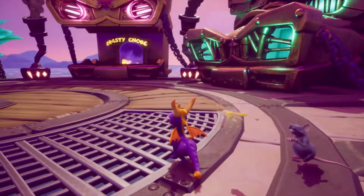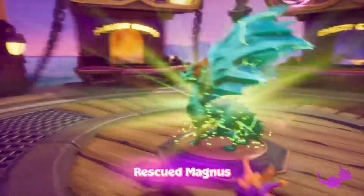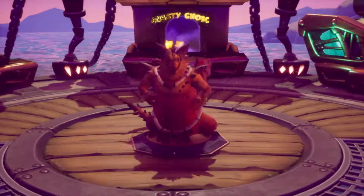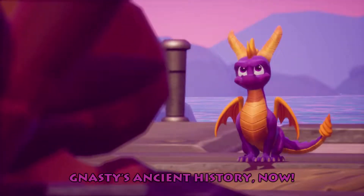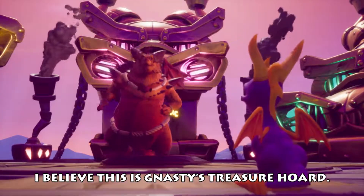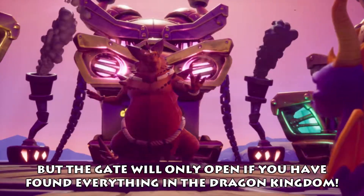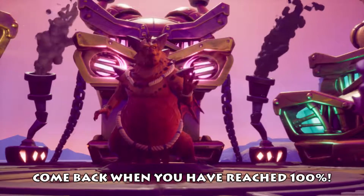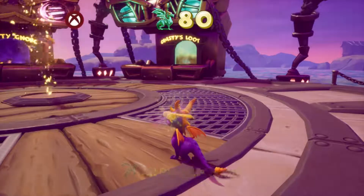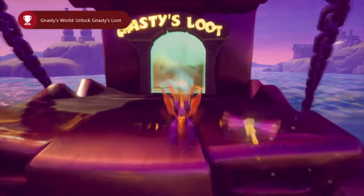We just took care of Nasty Gnork, and it looks like another dragon has appeared right here for whatever reason — Magnus! Nasty's ancient history now. What's in there? I believe this is Nasty's treasure hoard, but the gate will only open if you have found everything in the Dragon Kingdom. Come back when you have reached 100%. And what do you know? We reached 100%! Let's head on over to Nasty's Loot.